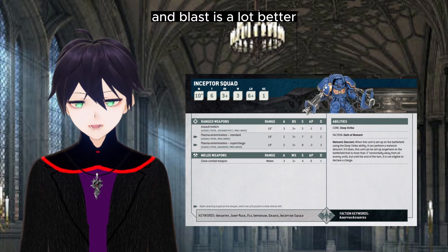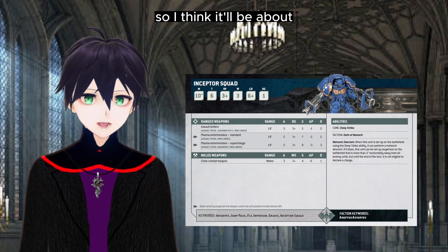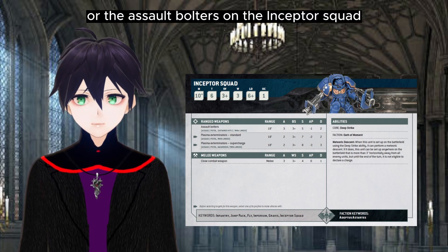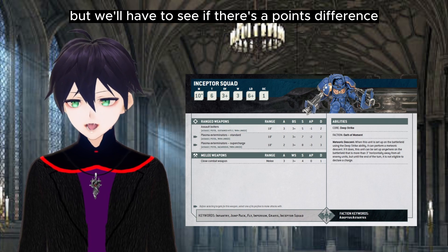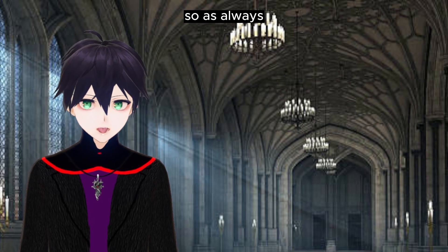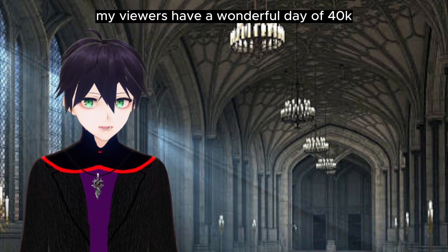Their plasma weapons are looking a lot nicer as well — the plasma is no longer D3 shots, it is two shots minimum, Damage 2 unlike plasma cannons. The plasma cannons are getting Blast, and Blast is a lot better in this edition compared to the previous one. I think it'll be about a toss-up as to whether you go for plasma or assault bolters on the Inceptor squad, but we'll have to see if there's a points difference. That about covers a quick look at the Space Marines — as always, my darlings, have a wonderful day of 40k.